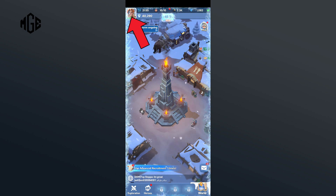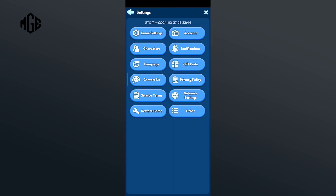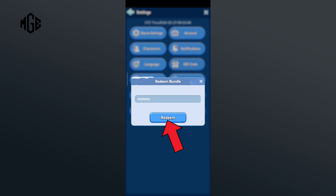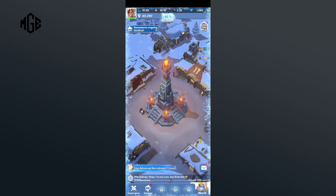Tap on the settings option in the bottom right corner, then click on the gift code option. Now enter the gift code that is available to you. After you have entered it, tap on the OK button, then click on the redeem option. That is how you can get gifts on Whiteout Survival.